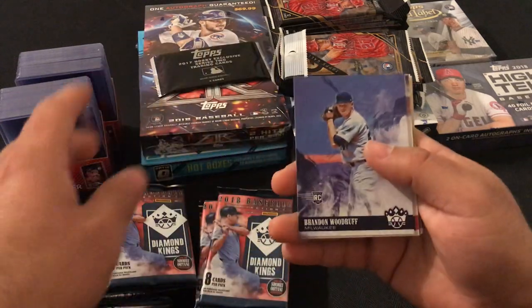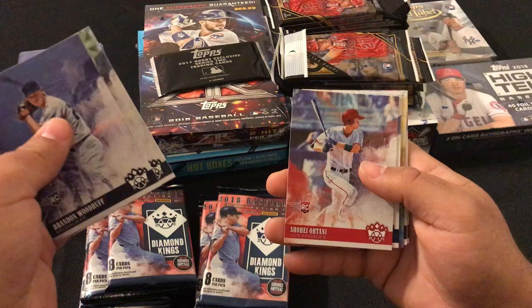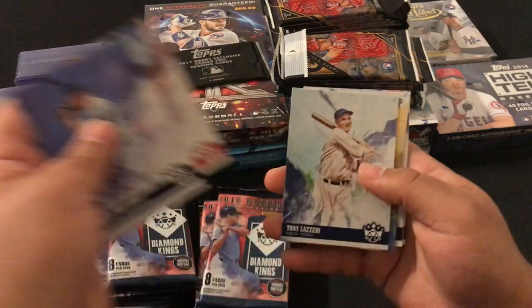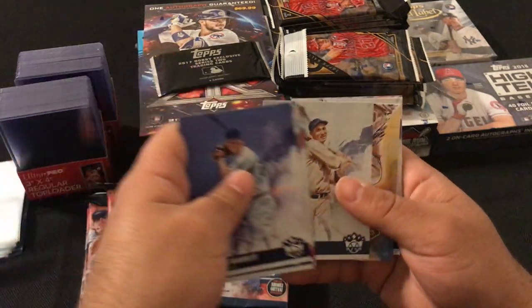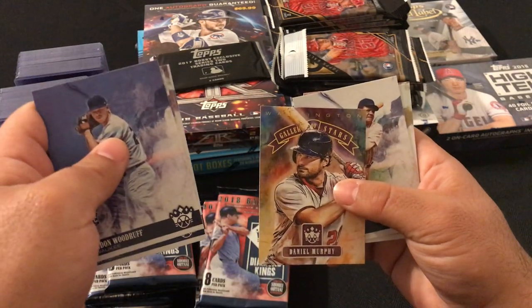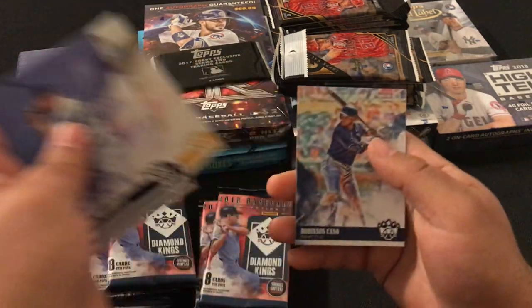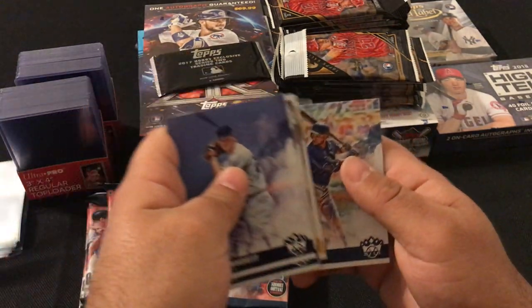Our next pack: Brandon Woodruff rookie, Luis Severino, Shohei Ohtani, Tony Laceri. Gallery of Stars Daniel Murphy, Babe Ruth, Paul Waner, and Robinson Cano.